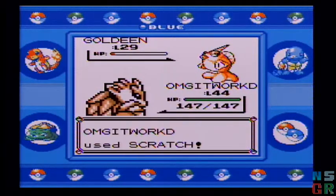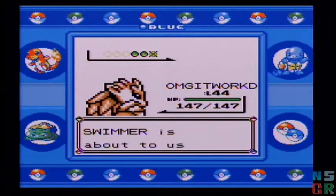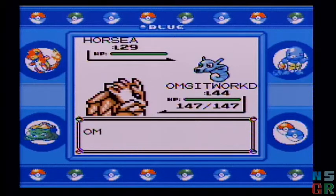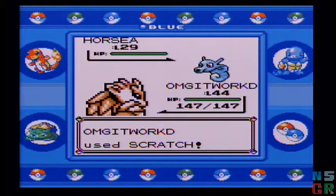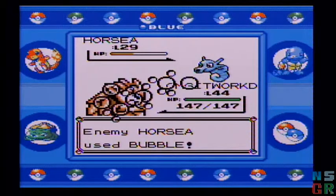I scratched from a level 44 Sandslash — can't take out a level 29 Goldeen. That's hilarious. And it does even worse against a level 29 Horsea.